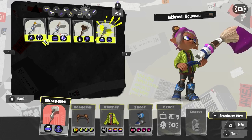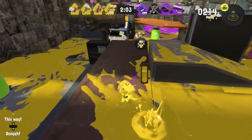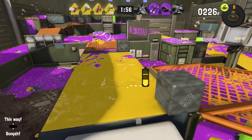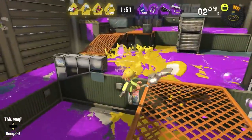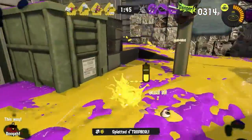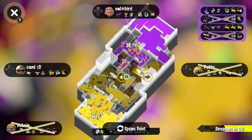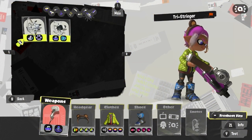For brushes, the Painbrush is still probably the better one to use for Gambit. While you could run the base Inkbrush and do okay, the Painbrush's two-shots-to-kill makes it the better option. It does need some chunk adjustments — like being able to save your sub and main — but if you give it what it needs and pair it with Gambit, it can actually do really well.